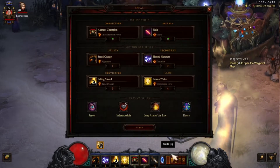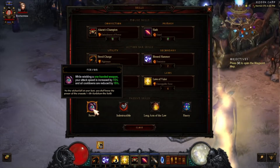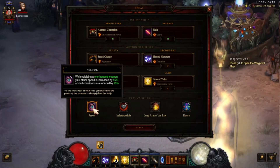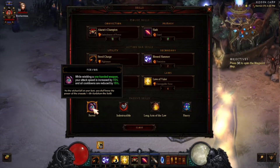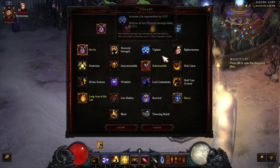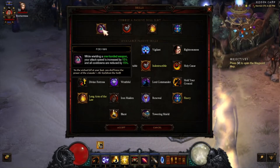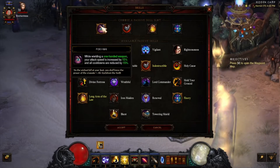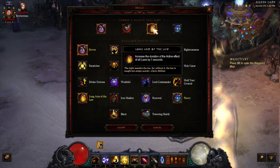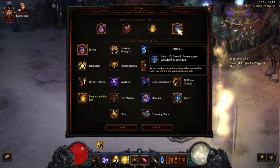For passive skills: while wielding a one-handed weapon, attack speed is increased by 15% and cooldown is reduced by 15%. I did make a mistake by swapping to a two-handed weapon while doing conquests and forgot to switch back — but it didn't hurt. Make sure you check your gear when switching around for the season journey. Other passive skills include Indestructible, Long Arm of the Law, and gaining 1.5% strength for every gem socketed into your gear.